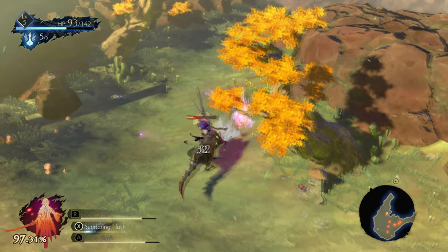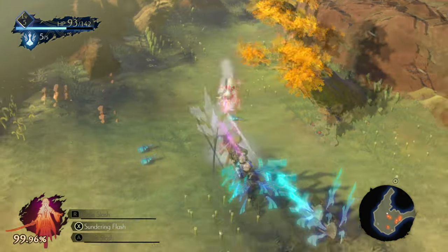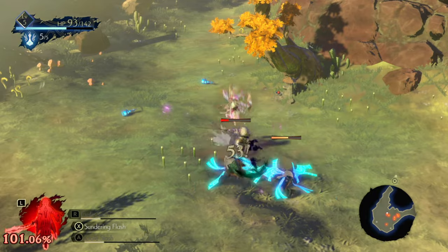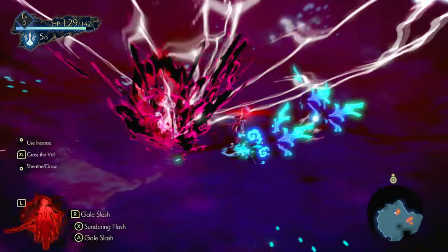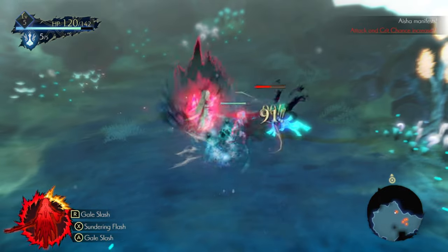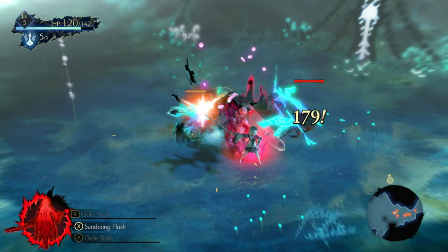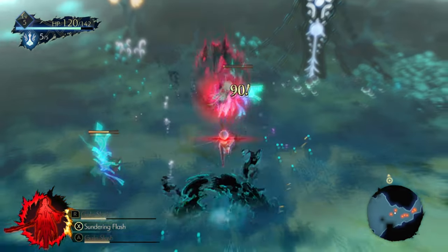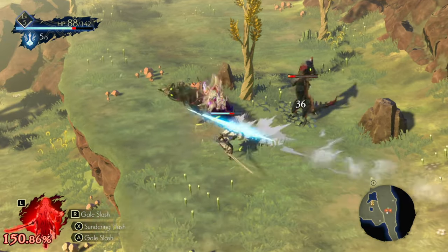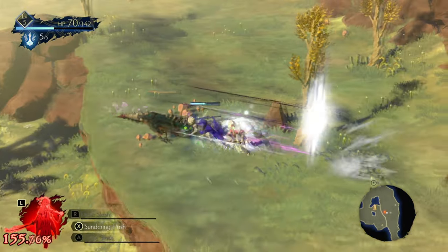Affinity is displayed in the bottom left corner of the screen. As you battle, it increases. Once you hit 100% Affinity, your attack is raised. At this time, you can activate Manifest, which will increase all your stats for a limited time, and you basically go Rage Mode on your enemies. If you allow your Affinity to surpass 150%, it will decrease your defenses. So be watchful and strategic with your Affinity and uses of Manifest.